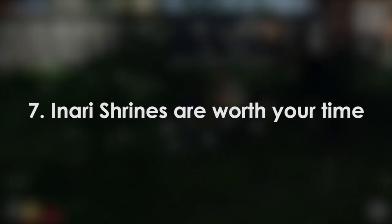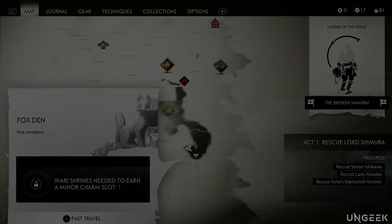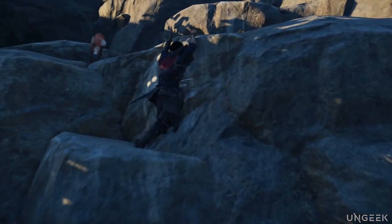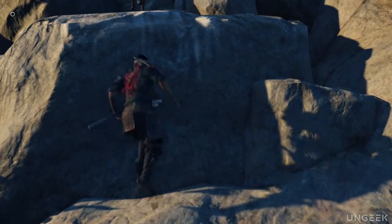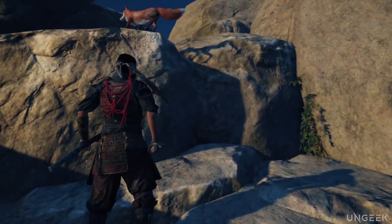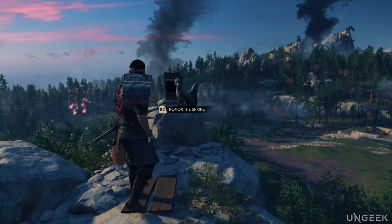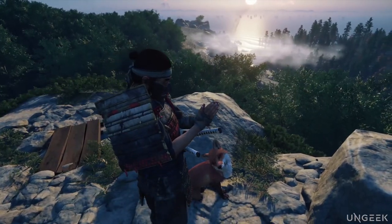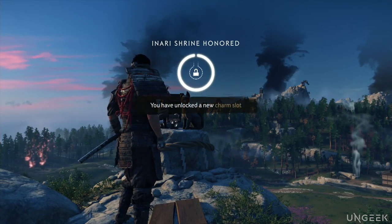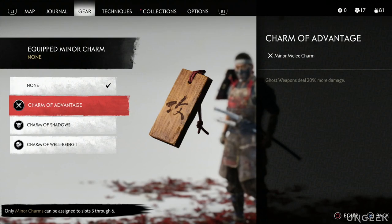Tip 7: Inari Shrines are worth your time. As you go about the world, it will only be a matter of time until you come across the foxes that inhabit Tsushima Island. Follow these foxes and they'll lead you to shrines you can honor. I really advise following these guys whenever you get the chance — it only takes a little time to complete, and the rewards are definitely worth it. I won't spoil the higher rewards, but the first few unlocked charm slots can definitely turn the tides of battle in your favor.